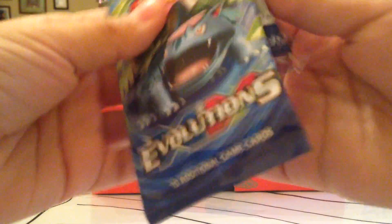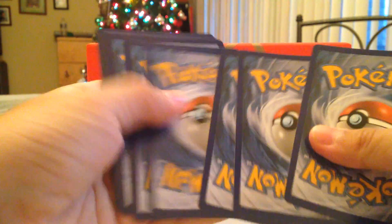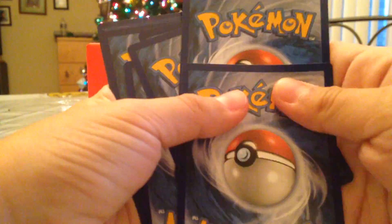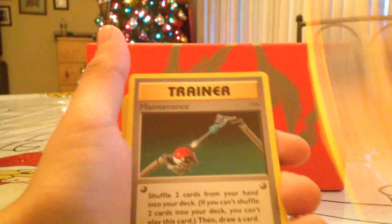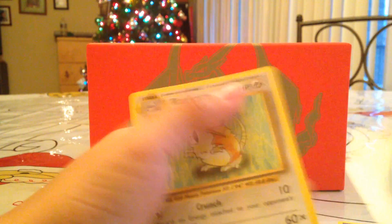We got a Mega Venusaur on this one, so let's open it. Hopefully we'll get good. We got a Sandshrew, another Vulpix, Electabuzz, Drowzee, Ponyta, Poliwag, Machoke, and Raticate. Machoke is pretty good, and I do like the Poliwag we got. It's really cool.